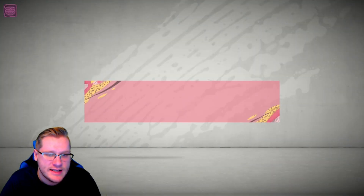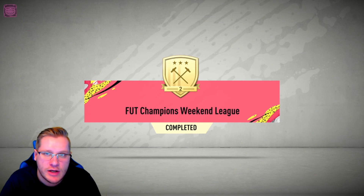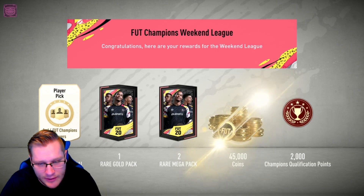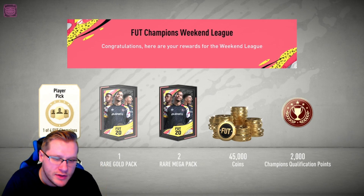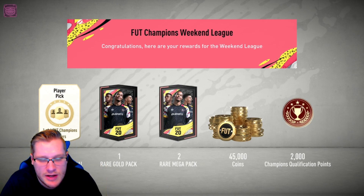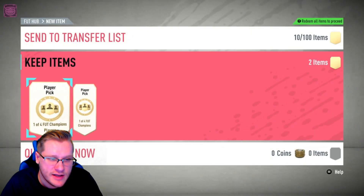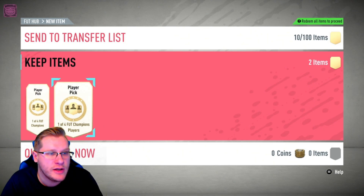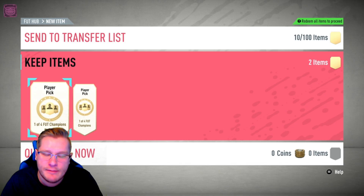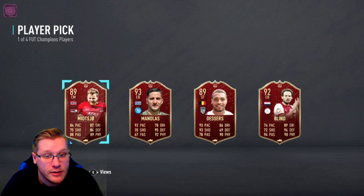Let's pop open these red picks. Remember this is Gold Two - literally the worst I have finished since we began our RTG journey. We still get some decent rewards like the one-out-of-four Foot Champions players pack, same as Gold One. The rare golds and two rare megas are steps down from the 100k packs though. I'm really looking for Savage, Dybala, Ronaldo - any players like that would be tremendous. Paulinho would be dope as well.